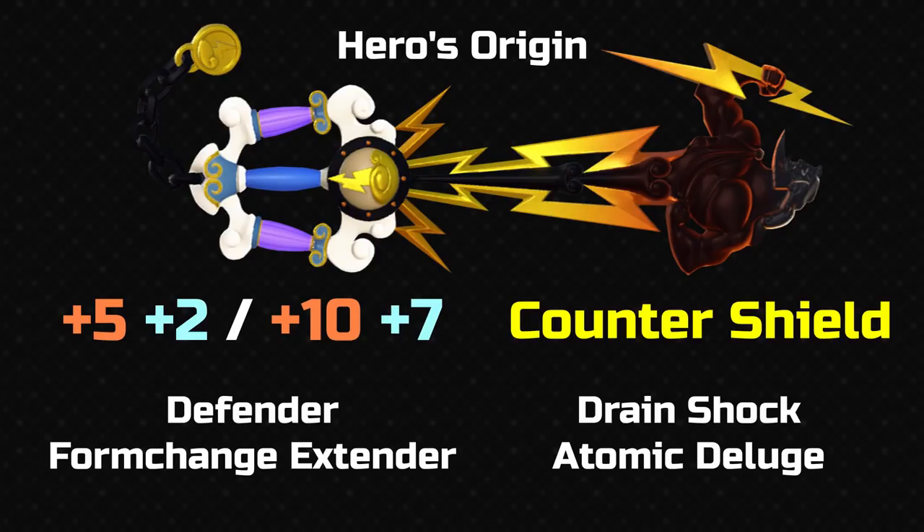Back to Sora's keychains. Let's start off with Hero's Origin. We've had a lot of Olympus keyblades in the series, and Hero's Origin does take some cues from previous ones. We've got the guard having the clouds and the pillars on it, just like we had previously. It's got purple pillars — I don't really approve of those, just because it's a colour I'd rather wasn't there. But otherwise I actually do like the look of this keyblade.